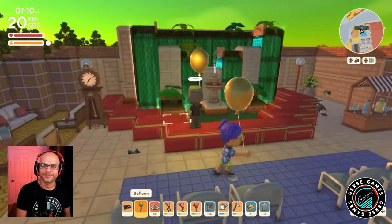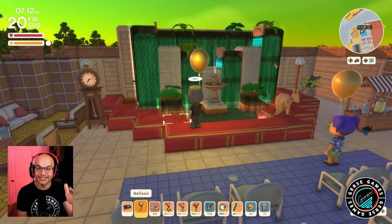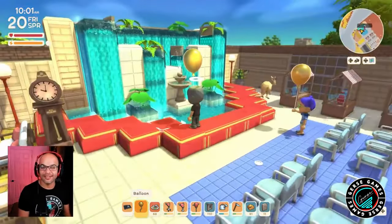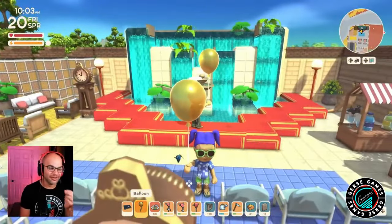And look at this fountain structure — look how beautiful that is. And guys, it's not just for the airport. This little fountain structure, take that screenshot and use it for anything, anywhere in your island. This is a very beautiful piece that you can do anywhere.